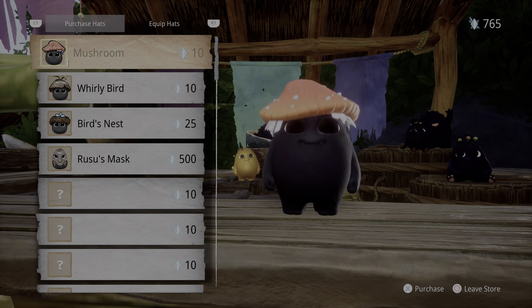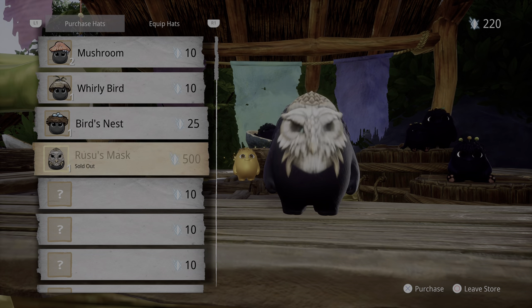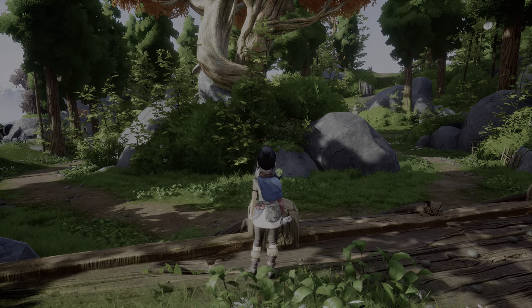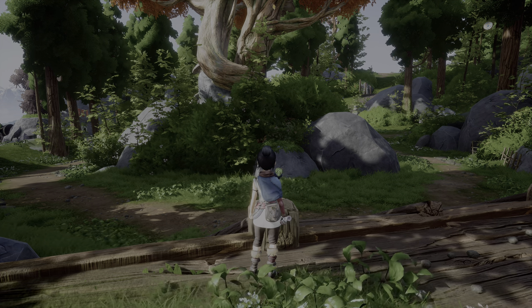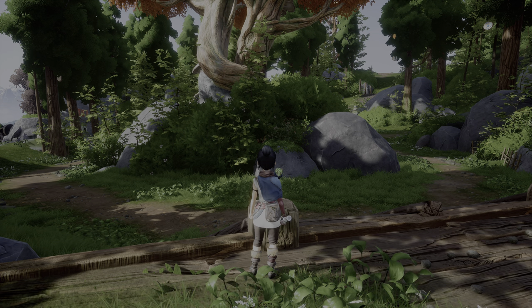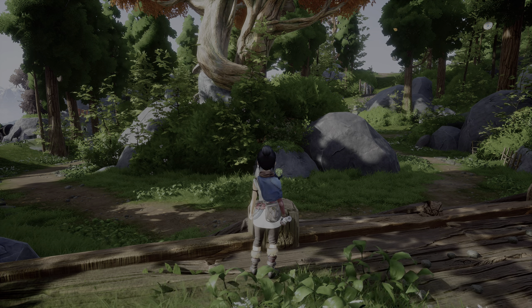Now that we have a mask cart, we can go ahead and buy some masks. Rusu's is a buy-once that costs 500. Let me consult my checklist. In a hanging pot, on the island, hats — visit the hat cart. Complete all five shooting galleries. The rest are at Rusu's house.